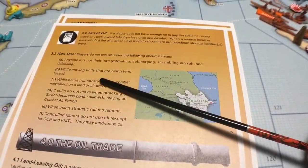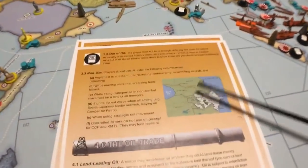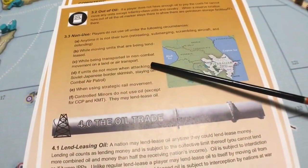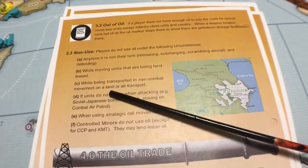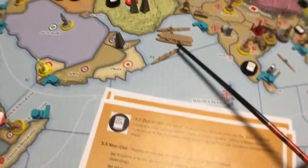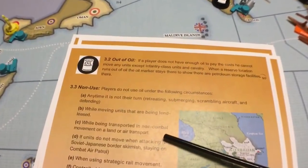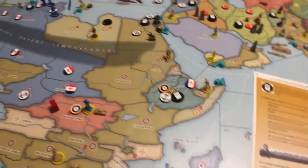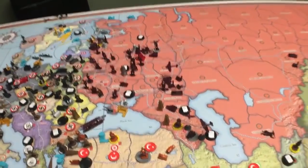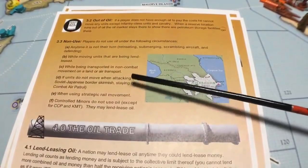Moving units that are being lend-leased doesn't cost any oil — so if the Americans lend-lease a tank down to Anzac, that doesn't cost any oil. While being transported in non-combat movement on a naval or air transport, that's also free. If you wanted to move a unit via an air transport in non-combat movement, that's not going to cost you an oil. And if units do not move when attacking — for example, the Soviet-Japanese border skirmish — or staying on combat air patrol, that doesn't cost oil either.